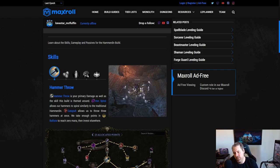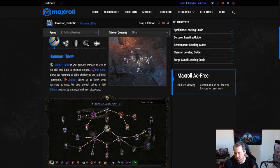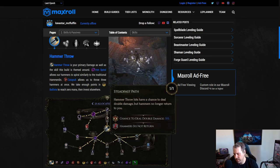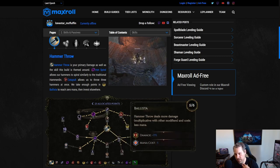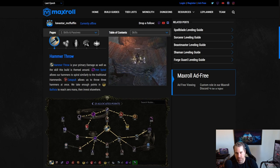Hammer Throw is of course the big star of the build — you can see the spirals being thrown out. We set this up for maximum hammers, getting three hammers every cast, then pushing damage through multipliers like Weighted Hammers, Zeal's Conviction (effectively a double damage multiplier when combined with Steadfast Path), and Force of Impact adding damage in deeper investment. We also make sure we have zero mana cost so we can consistently use this without worrying about running out of mana.